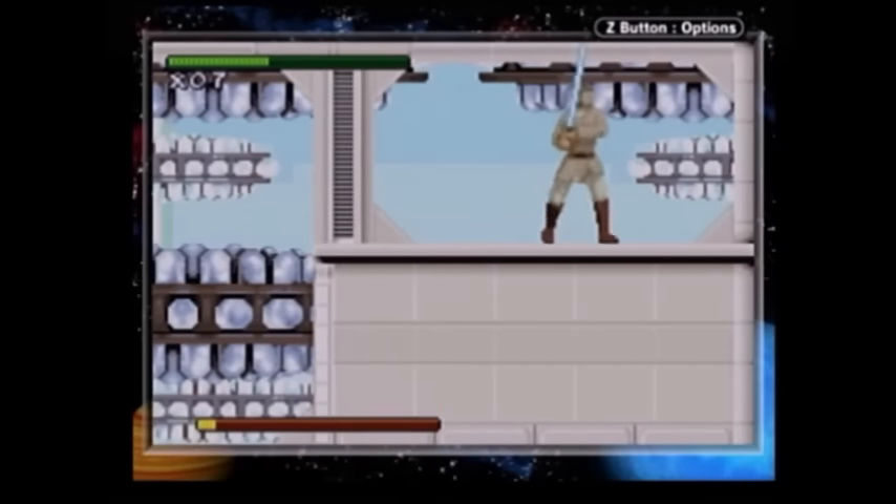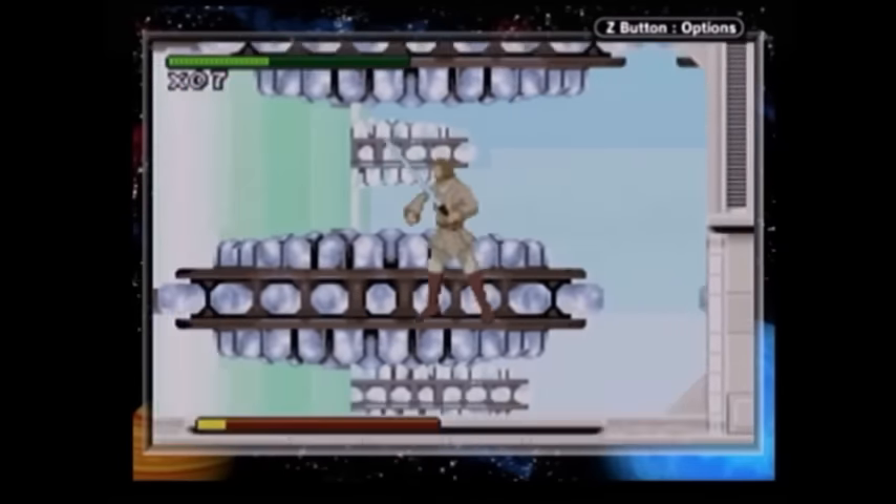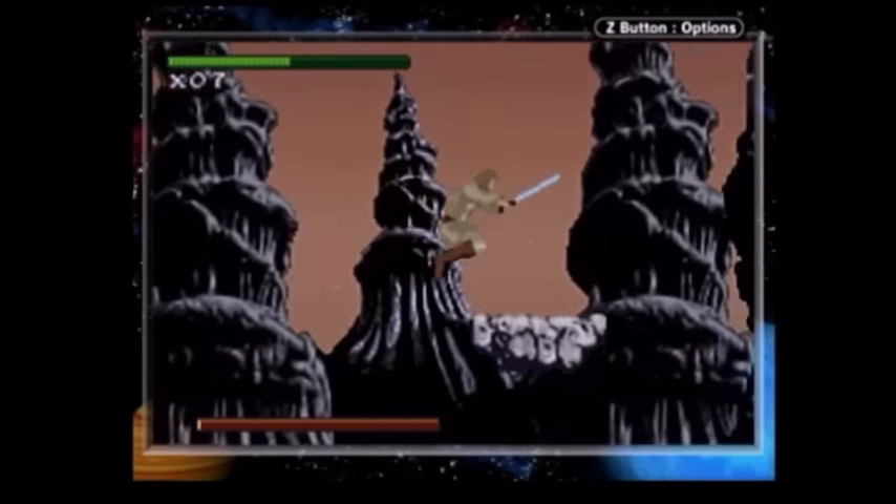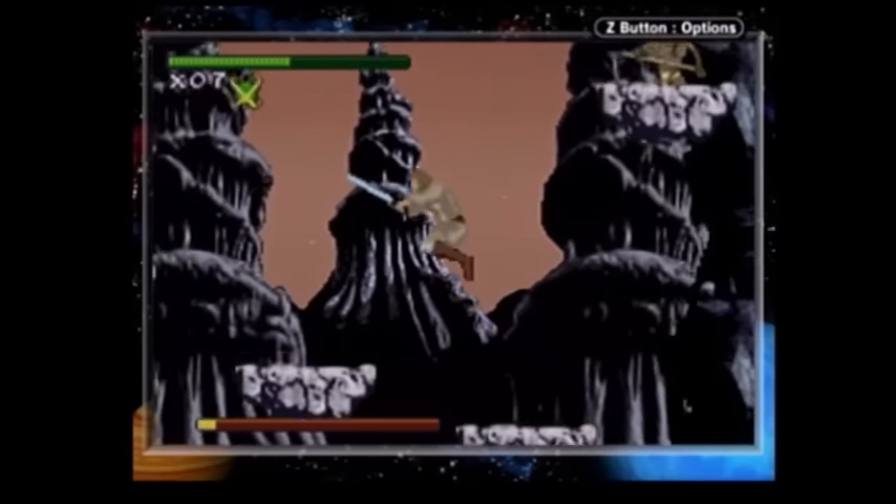And there's nothing even up here. Either design the levels not to use the force jump or just make it a free move. This does nothing but waste my time.